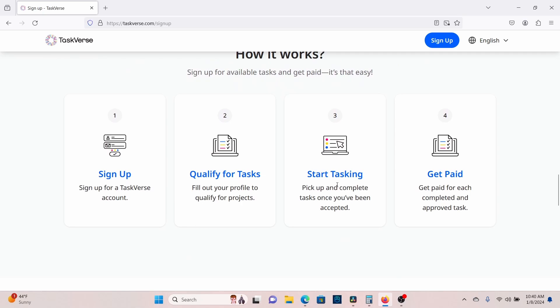So it says: sign up, qualify for tasks, start tasking, get paid. Now, what does the project look like? Let me show you.